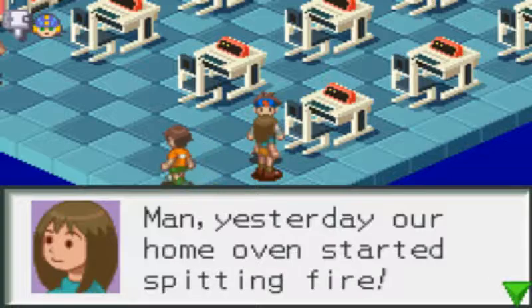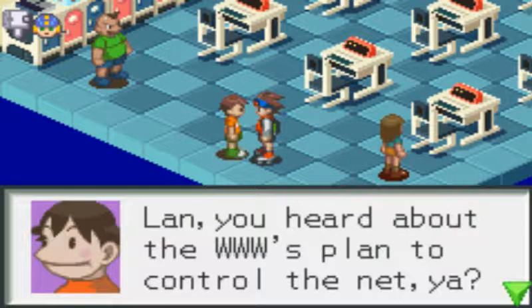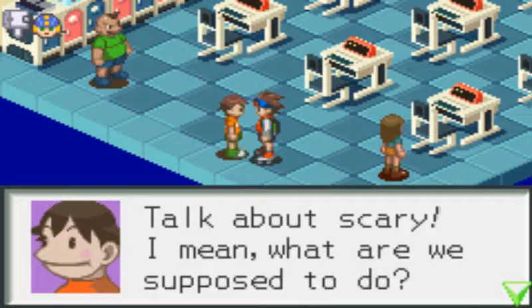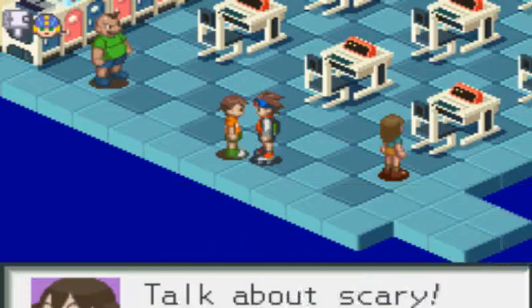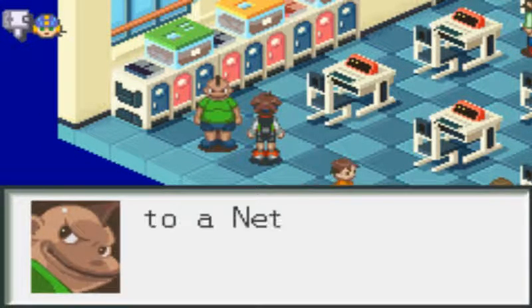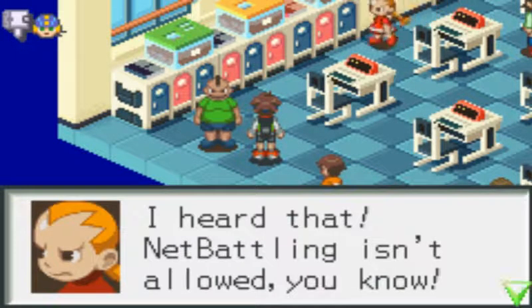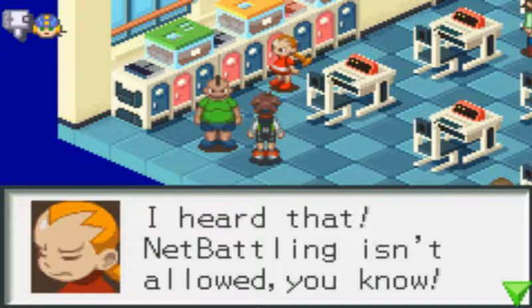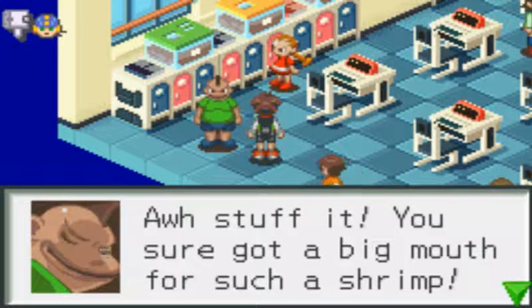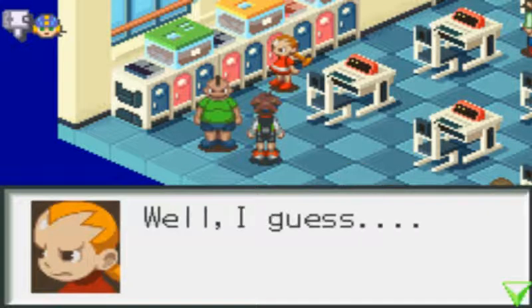'Yesterday our home oven started spitting fire.' 'Lan, you heard about the WWW's plan to control the net, yeah? Talk about scary.' 'I've been waiting for you, Lan. I challenge you to a net battle. You're a wimpy Mega Man against my Gutsman.' 'Net battling isn't allowed, you know.' 'Stuff it. You sure got a big mouth for such a shrimp.' 'We're not bothering anyone, are we, Lan?' Well, I guess. 'That's no way to talk to a lady.'